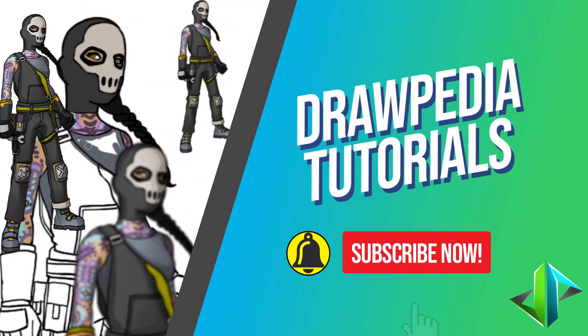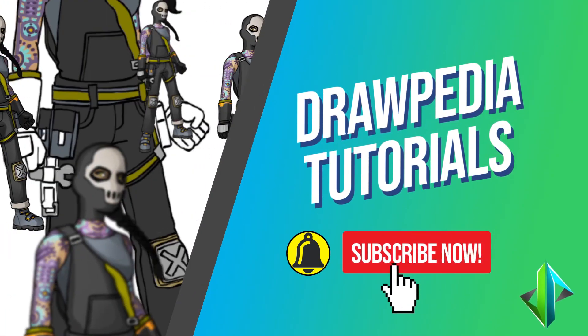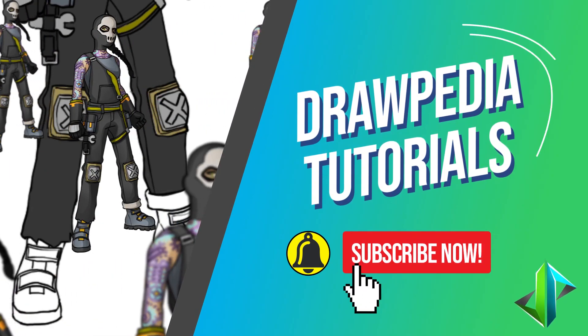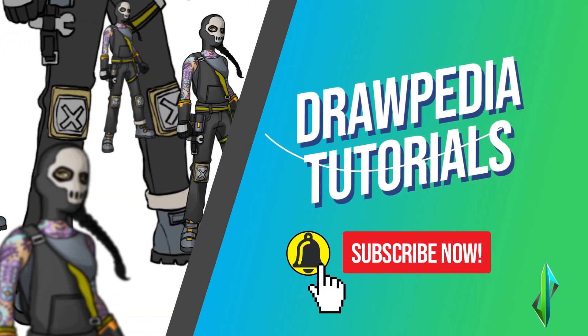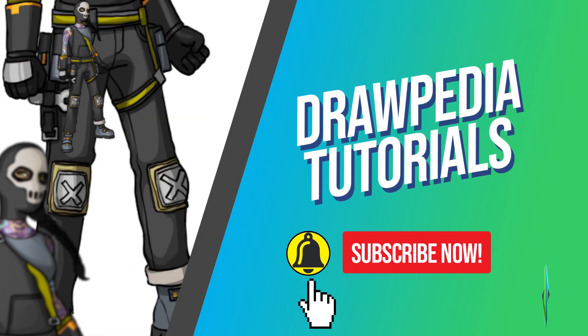Welcome back to Drawpedia tutorials. Today I'm gonna teach you how to draw Shadow Jewels from Fortnite. If you are new to this channel, be sure to like, subscribe, and comment below. I'm gonna draw on my Wacom tablet, but you can follow my tutorials with any other media you have, whether it's pencil, color, sharpie, or crayon.